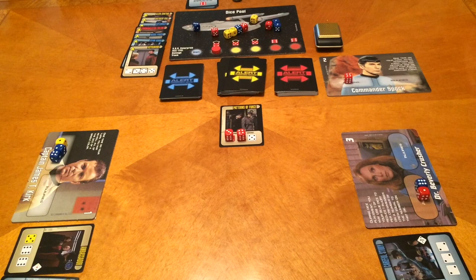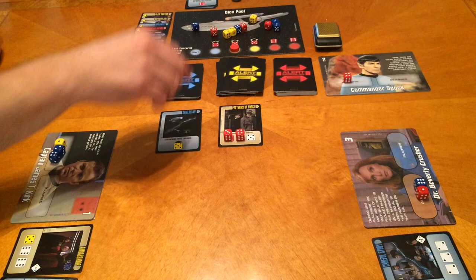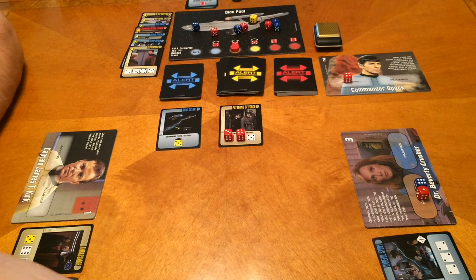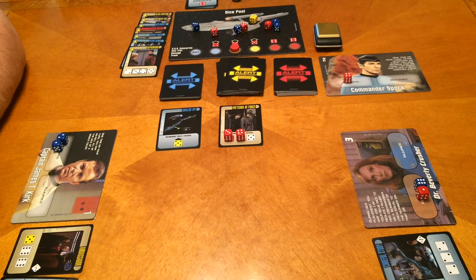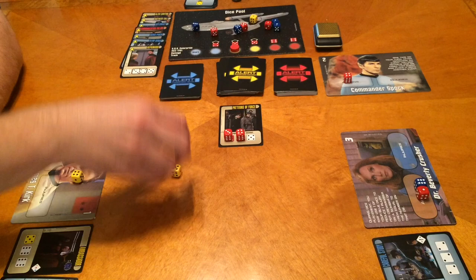Back to me — let's pop another blue alert. Enterprise takes one damage. Now we can only draw yellow alerts until we start repairing her. I'll take two yellow to try to complete that card, although I have the Ambassador card. My rolling kind of sucked for what we need — so I'll use Kirk's ability and re-roll the yellows. That's better. I'll complete that one.